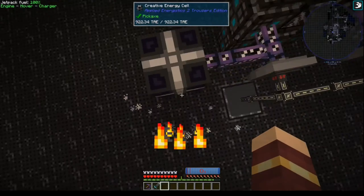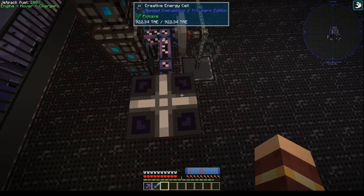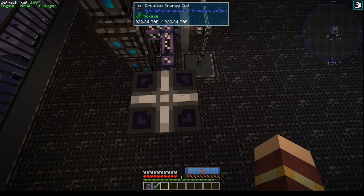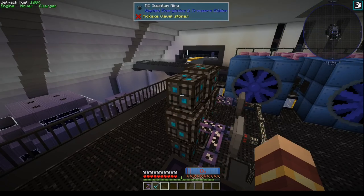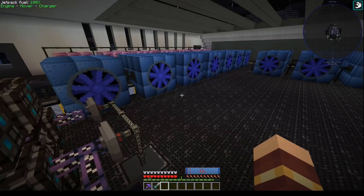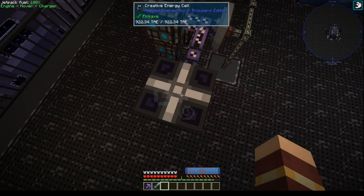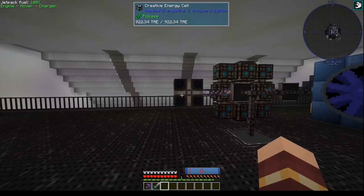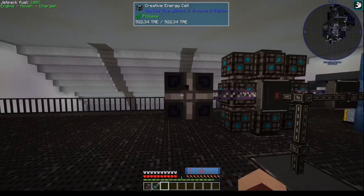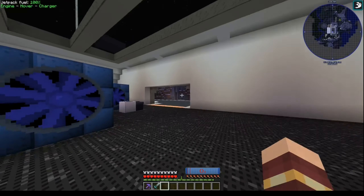I put a creative energy cell here because for every RF that comes through the system, it sucks out like 5% as a tax to pull it through the quantum ring. Sometimes when I was using heaps of power in the base, this thing would shut off because it wouldn't have enough power stored. I originally had a huge tower of energy cells here, but the creative energy cell is enough to handle everything basically.